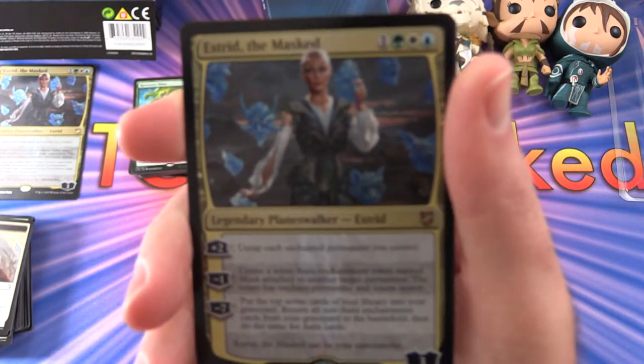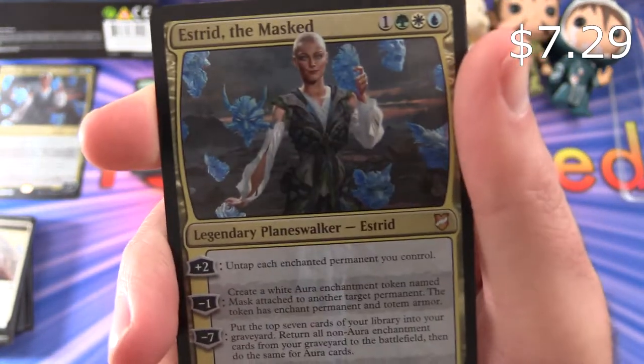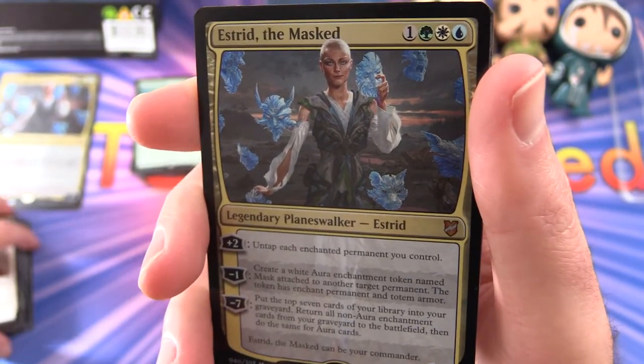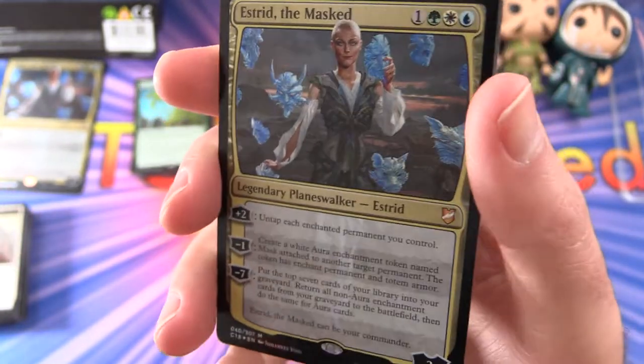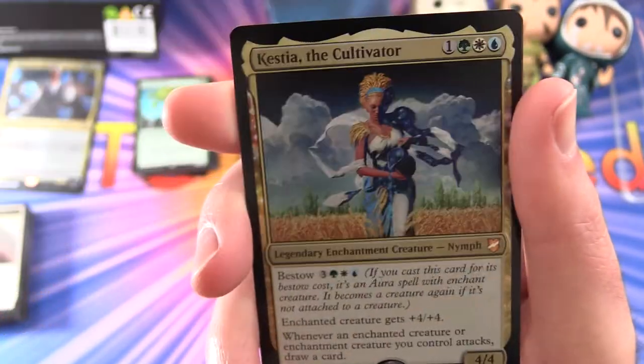Here we have a regular-size Estrid the Masked — so this is one you can sleeve up. The big oversized ones are a little bit unwieldy, but they are definitely fun to play with — you have these huge cards everywhere. That is pretty much the same as the large card.